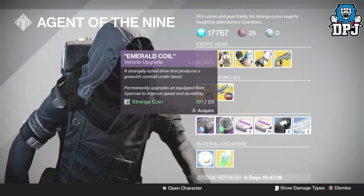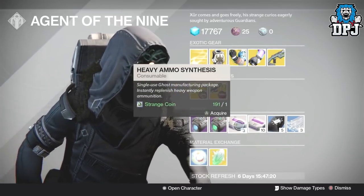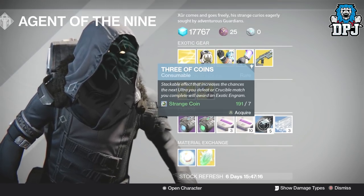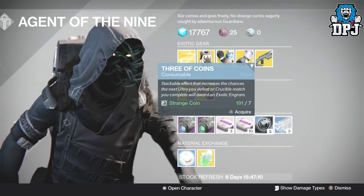He also has Plasma Drives, he's got an Emory Coil, he's got two different options so you can buy heavy ammo packs. Damn, I miss these in Destiny 2. We've got three coins which are actually miles better in Destiny 1 — that's how crazy it is. And then we've got Glass Needles, which I've actually forgot what these do.